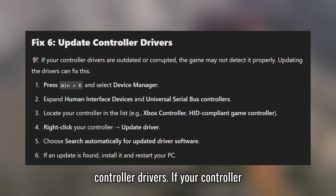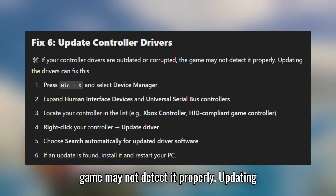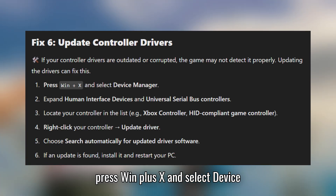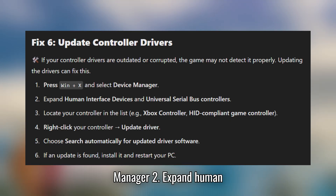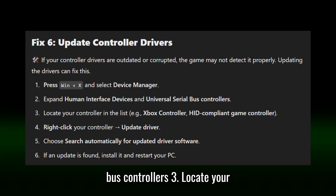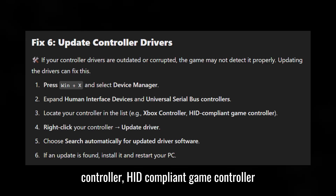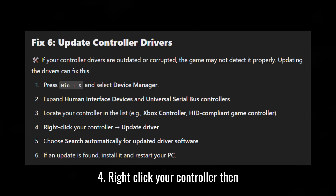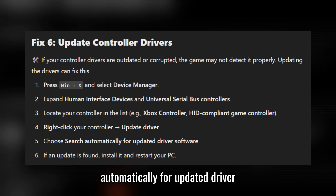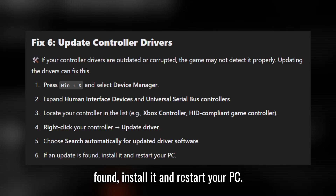Fix 6: Update controller drivers. If your controller drivers are outdated or corrupted, the game may not detect it properly. Updating the drivers can fix this. Press Win + X and select Device Manager. Expand Human Interface Devices and Universal Serial Bus Controllers. Locate your controller in the list, e.g. Xbox controller or HID-compliant game controller. Right-click your controller then select Update Driver. Choose Search Automatically for Updated Driver Software. If an update is found, install it and restart your PC.